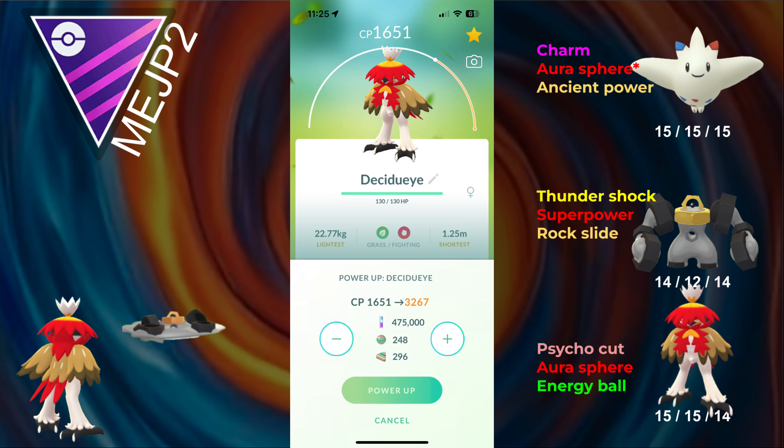What's up everyone, MeJP2 here, and in today's video we have level 50 Hisuian Decidueye in the Open Master League. This cost 500,000 Stardust, so I really hope you guys like it. I did have to do a few remote raids to actually get a good IV one, and this was the best one I got. I unfortunately did not get a Hundo, but 15-15-14 is close enough in my opinion.